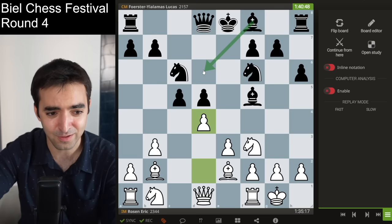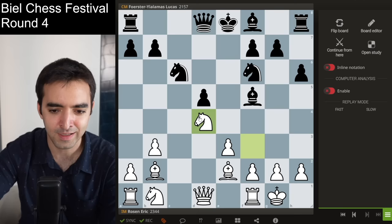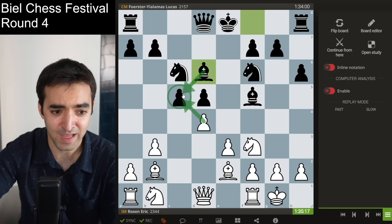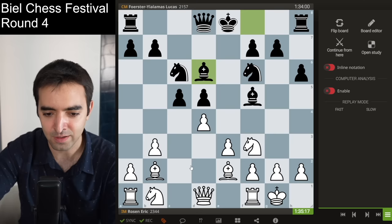I think this was his first longer think of the game, spending about six minutes to play bishop d6. After d4 I think the position is already a little bit uncomfortable for black. Because if he takes, I take back with knight and it gains tempo on the bishop, very much in white's favor. Meanwhile black wants to castle, but in order to castle you have to move the bishop, and moving the bishop also loses time — because I can take on c5. So after he played bishop d6, I was thinking I would just take on c5 very quickly, but I took some time and realized there's another option: just leaving the pawn tension.